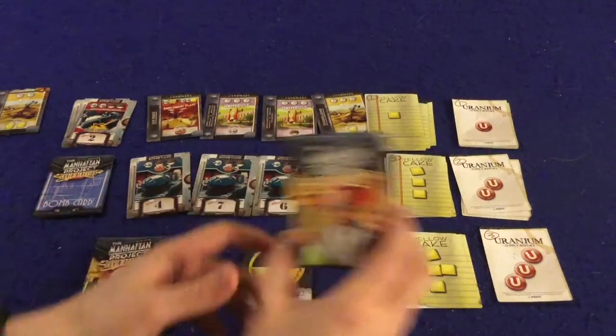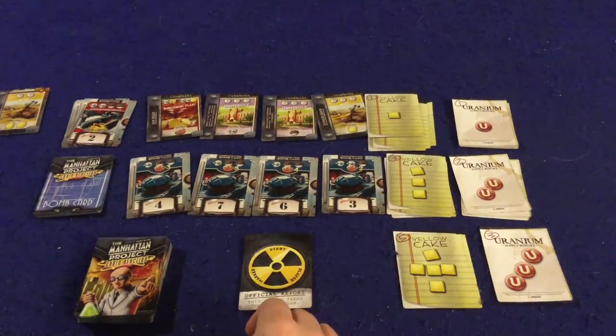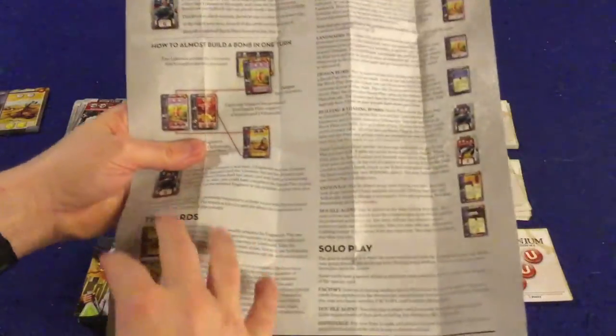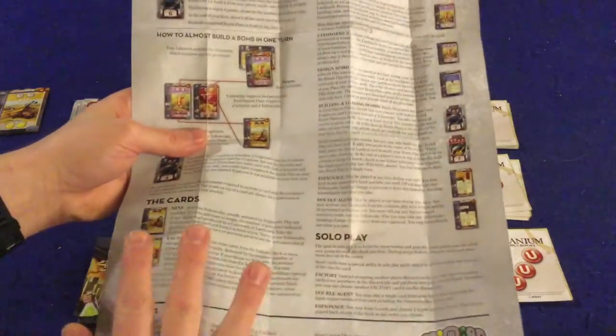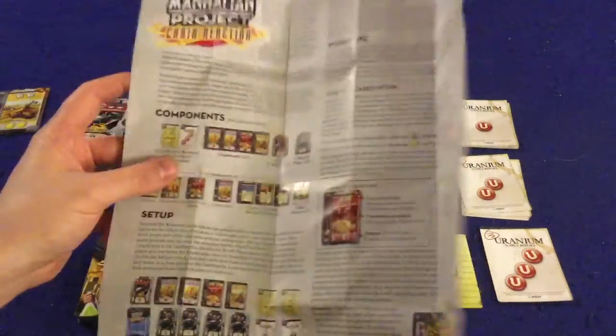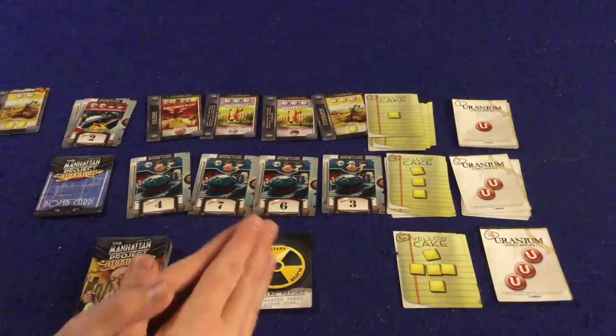Let's get into the Manhattan Project: Chain Reaction. First, there's a handy dandy rule booklet — one large page, double-sided, full color, full of pictures, illustrations, and examples. The last section covers what all the different cards do and how to play solo. It's a very short, concise rule booklet that should have you up and running pretty quickly.